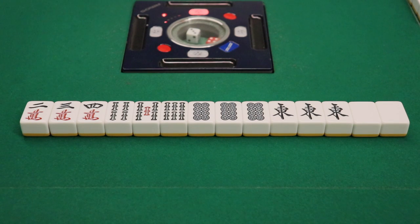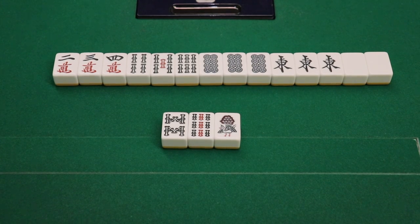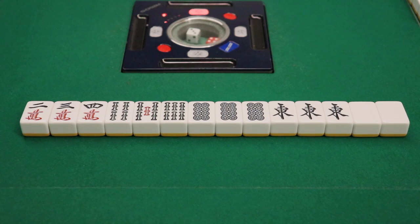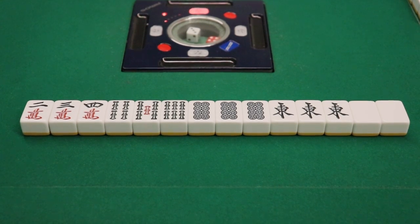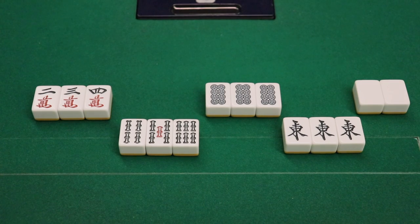With these tiles, we want to create sets, which can be done in two different ways. Three identical tiles form a triplet, and a continuous run of three tiles forms a sequence. Note that an 8-9-1 stick would not be a sequence. To make a winning hand, you need four sets of three and a pair. Our example winning hand has exactly four sets of three and a pair.